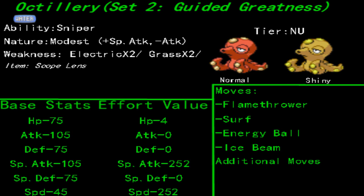Set 2 was provided by Pokemon Traveler Guide, and this one is very similar — almost exactly identical to the first set — but I did want to point out that he gave me the grand notion of using a Scope Lens.